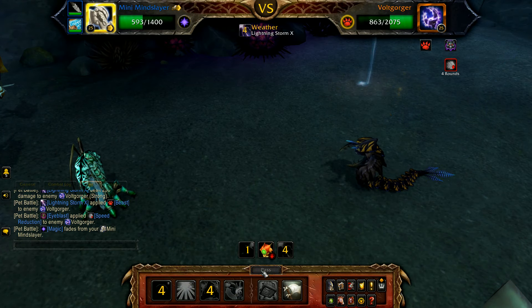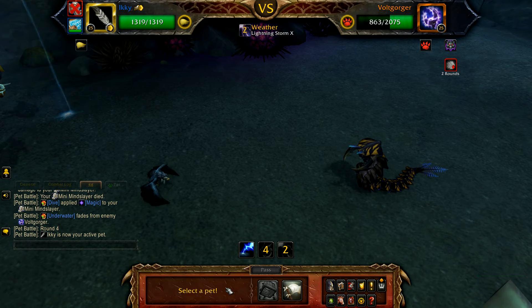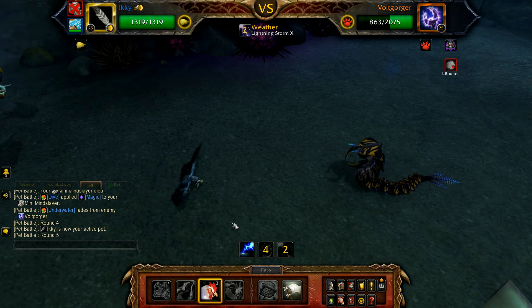Once your Mineslayer is defeated, bring in Icky. Just cast Flock — this should finish off the Vault Gorger.